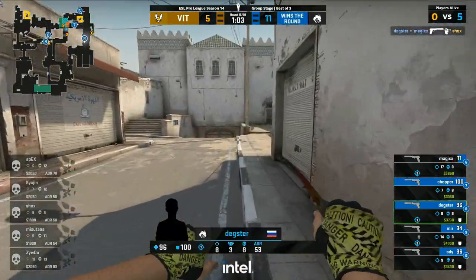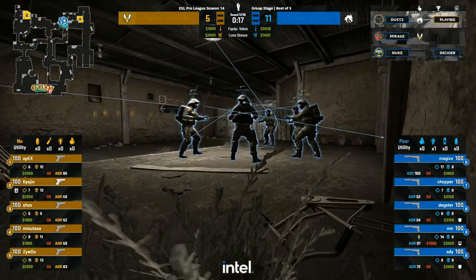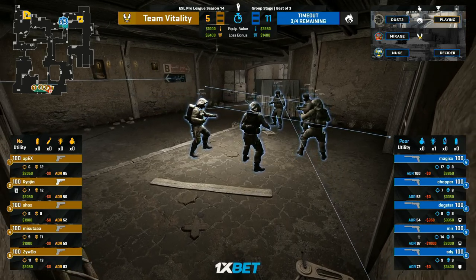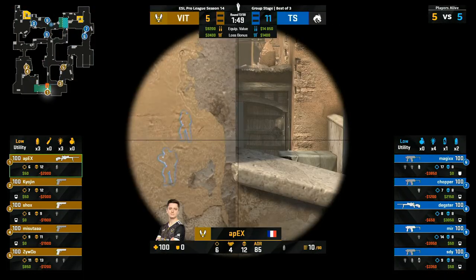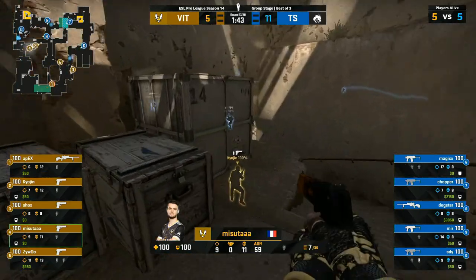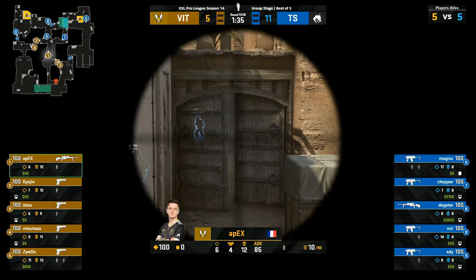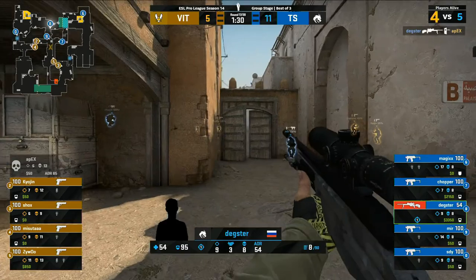Shox can't do anything — no kills found by the Vitality side there, and a nice confidence round from Team Spirit, just extending out the advantage a little bit more. Welcome back for Act 2. This might as well be a 6-act play soon. We don't know what's going to happen in this best of 3 yet. Obviously this is the Team Spirit map pick, so you'd be expecting them to put up a strong performance on it. That's a nice start from Dexter against the full buy from Vitality — just picks them off through the door with a few shots.